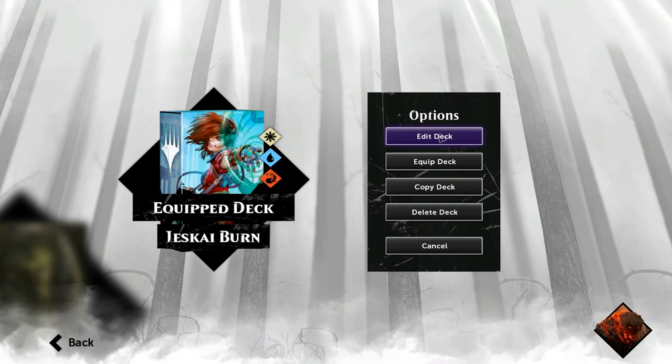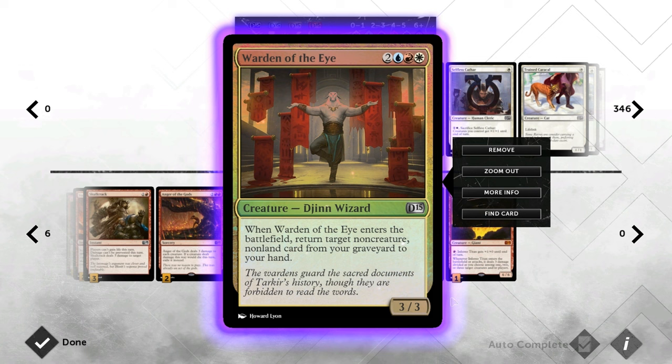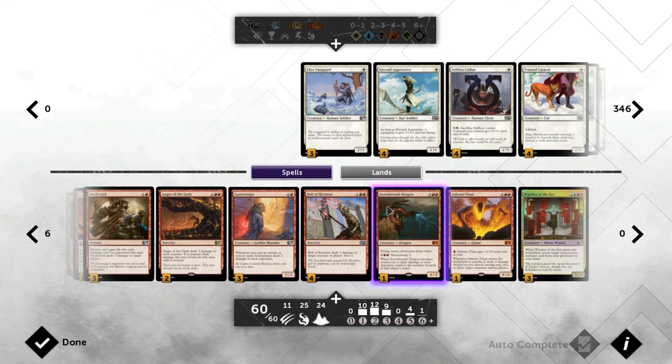Hello and welcome to another Magic 2015 gameplay. Today we are taking a look at Jeskai Burn, a blue, red and white Burn deck, and that is because of the new addition of Warden of the Eye — a 5 mana 3/3 that returns a non-creature, non-land spell from your graveyard to your hand. Very comparable to Archaeomancer, but for one additional mana we get a 3/3 instead of a 1/2, so I think he's worth the inclusion.